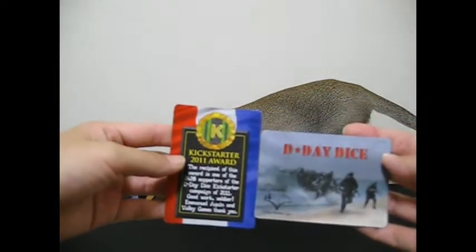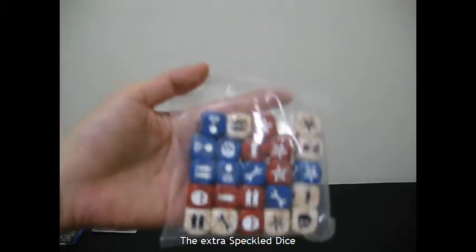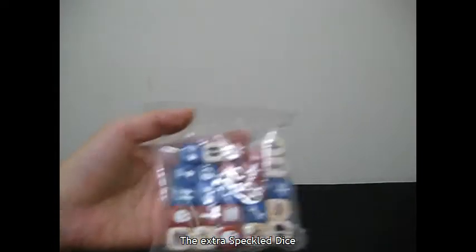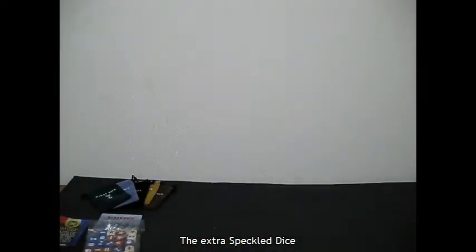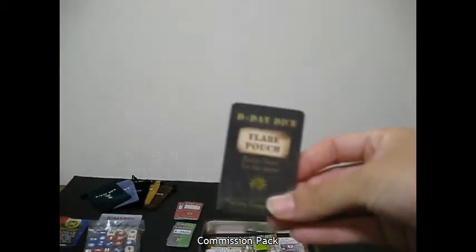We have the two magnets. This is the extra dice. The distinguished service pack — we get two of those. And there should be, there we go, the two K packs. I have a commission pack.